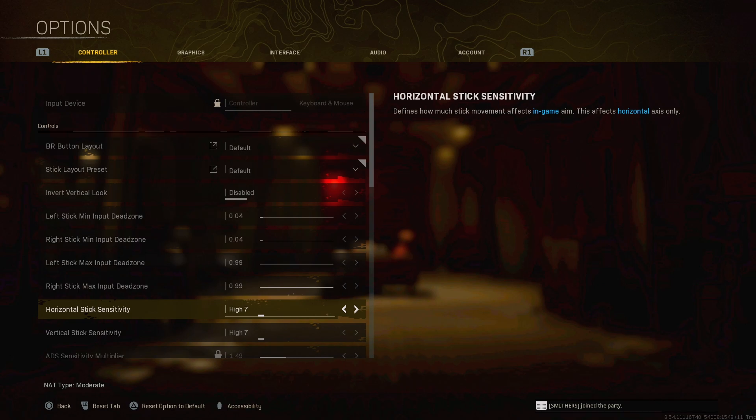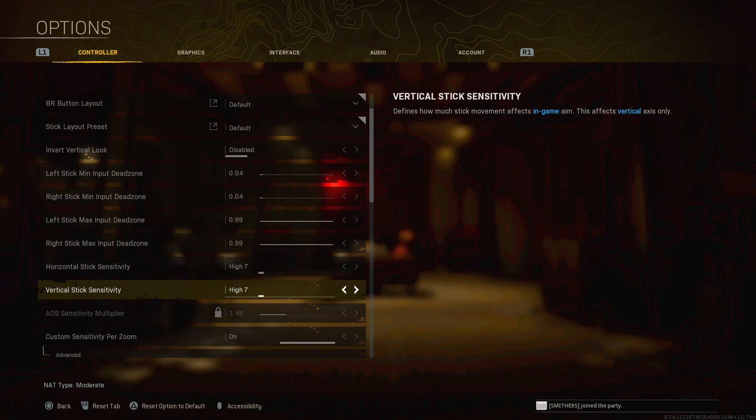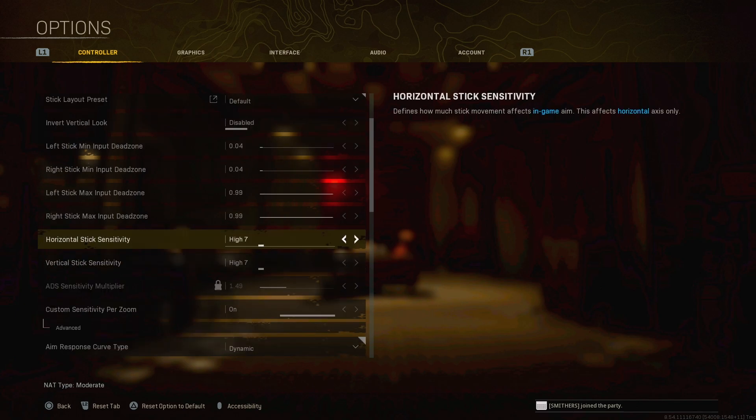For example, playing on 20/20 like I do now, it takes a very short time to turn around. If someone challenges me from behind, I can snap onto somebody I didn't even know was there because of how fast I can turn. But you also lose accuracy at long range — you can overpeak or underpeak. Also keep in mind that ADS sensitivity multiplier plays a big role in your vertical and horizontal sensitivity, making things faster or slower depending on which direction you go.